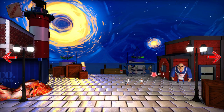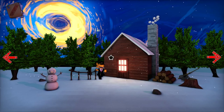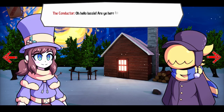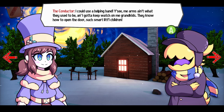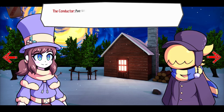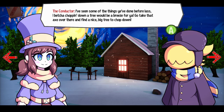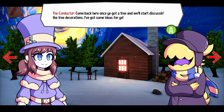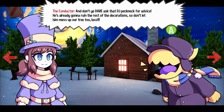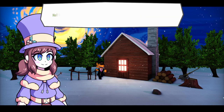Okay, but what do I need for bait? Pigeons. Hello, Mr. Snowman, hope you have a nice day. Oh, hello lassie — are you here to help me get a Christmas tree? I could use a helping hand. You see, me arms ain't what they used to be and I've got to keep watch on me grandkids. They know how to open the door — such smart little children. I've seen some things you've done before — I bet chopping down a tree would be a breeze for ya. Go and take that axe over there and find a nice big old tree to chop down. Come back here once you've got a tree and we'll start discussing the decorations.